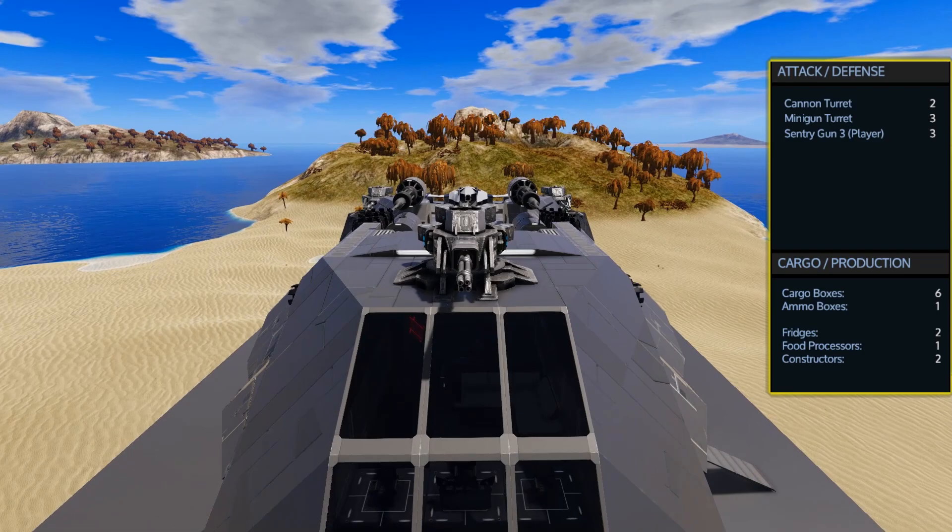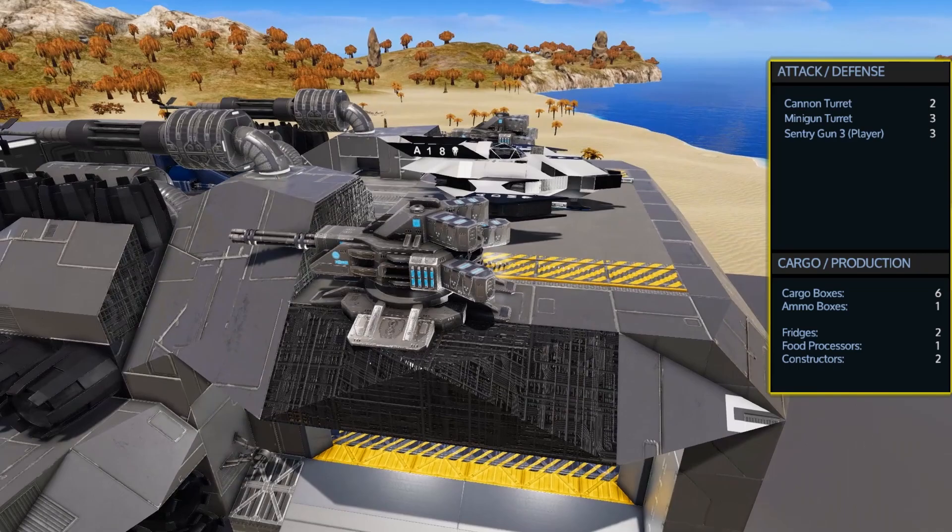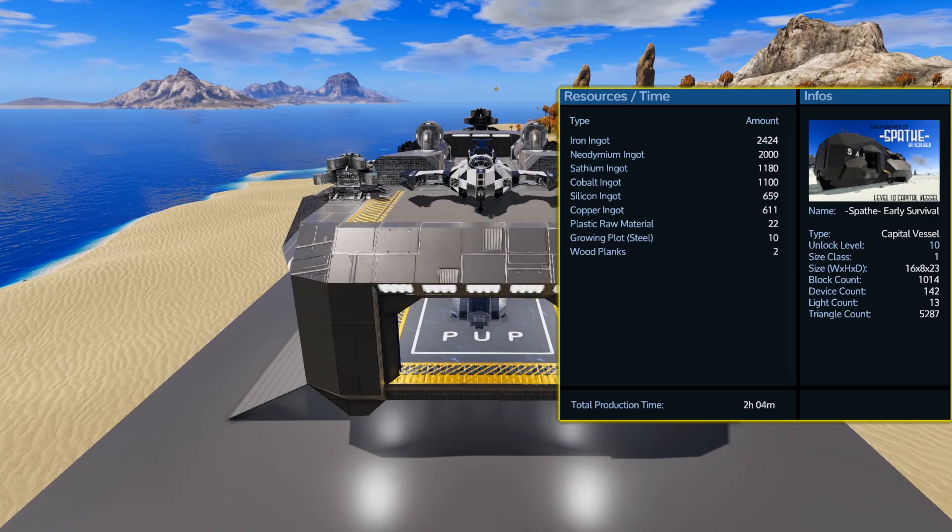For defense it keeps it pretty light with just the two cannon turrets, three minigun turrets and three sentry guns. It has a total of six cargo boxes and one ammo box along with the two fridges, one food processor and the two advanced constructors.